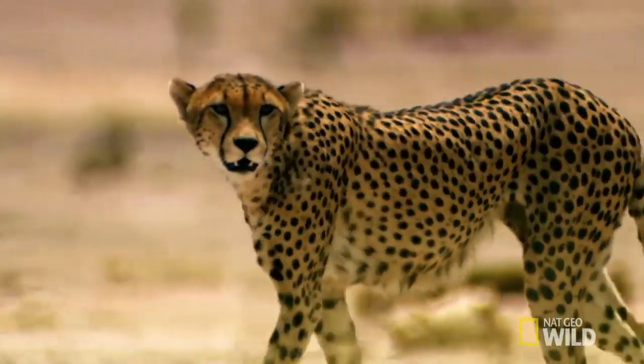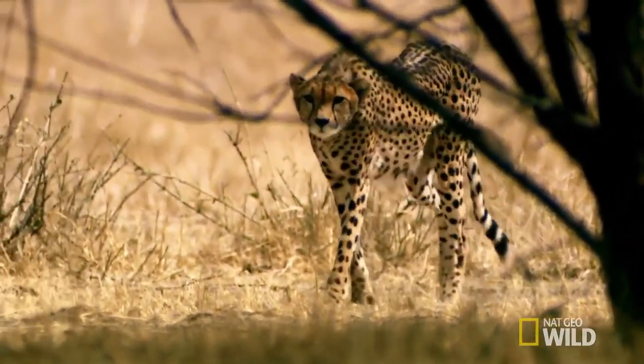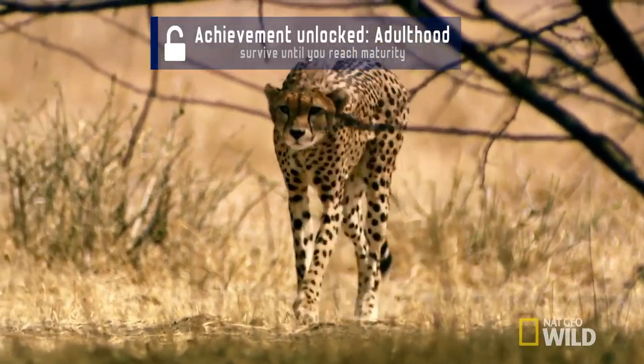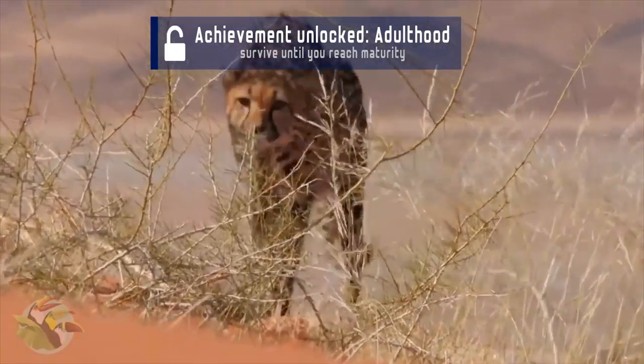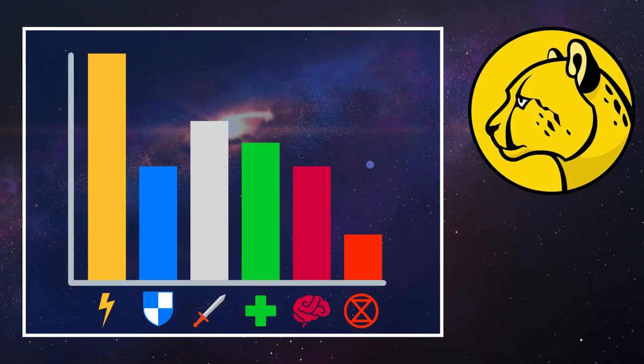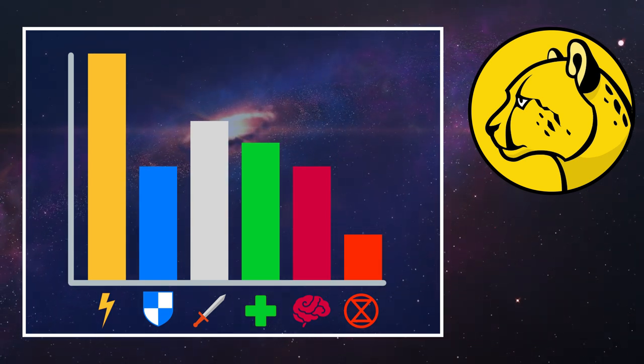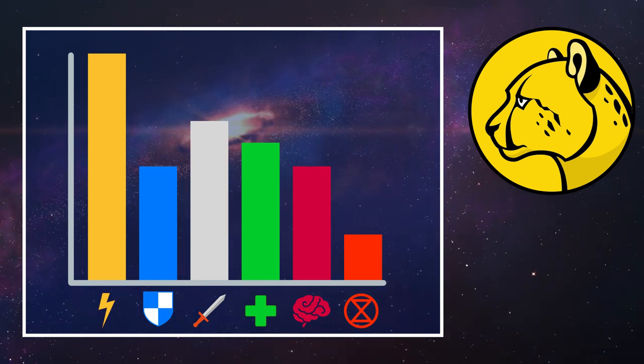But thankfully, you managed to defy the odds and became independent after 13 to 20 months from birth. So congratulations, you have unlocked the adulthood achievement. Now you have the maximum stats of a cheetah player. If you want to learn more about each stat, you can click on the i-card in the top right corner to watch an animal battle video about cheetahs.